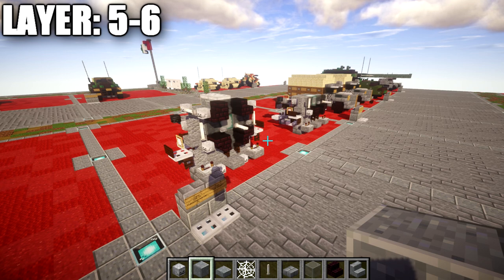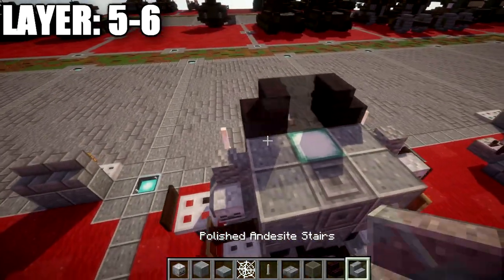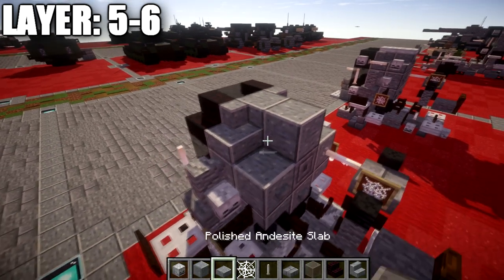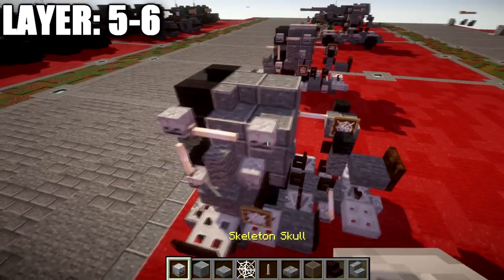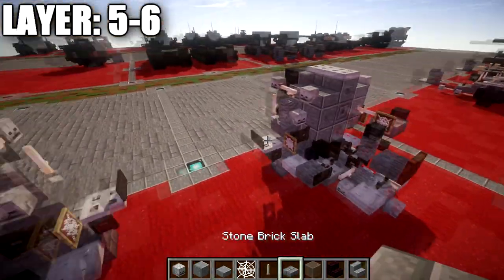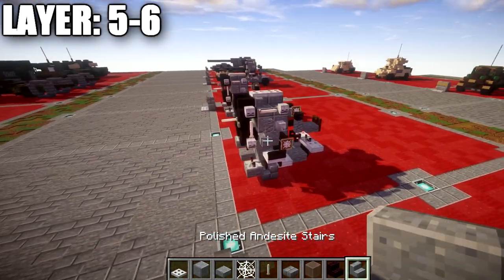For layers five and six, place a gray stained glass block on top of the middle, followed by stone brick stairs to both sides. Going back, place andesite corner stairs on both sides with a polished andesite block in the middle, a second polished andesite block going back, and polished andesite slabs to both sides. On both sides, place a skeleton skull, followed by an end rod back, then another skeleton skull — same on the right side. Place one and two iron trapdoors on top of the two polished andesite full blocks.